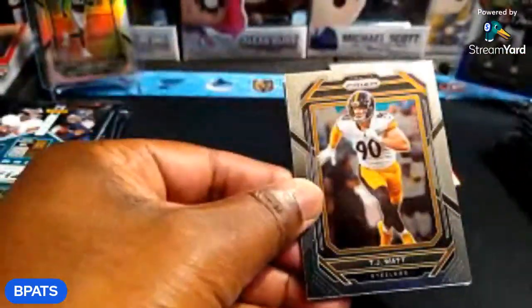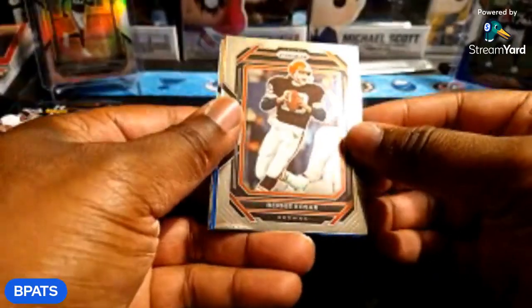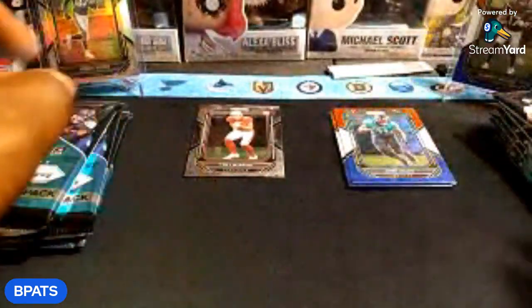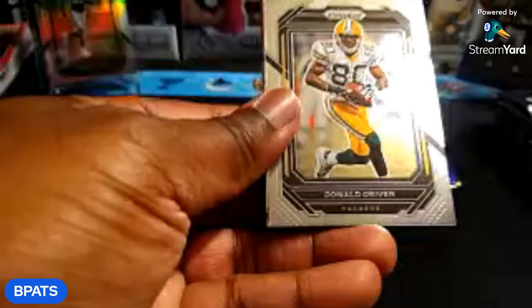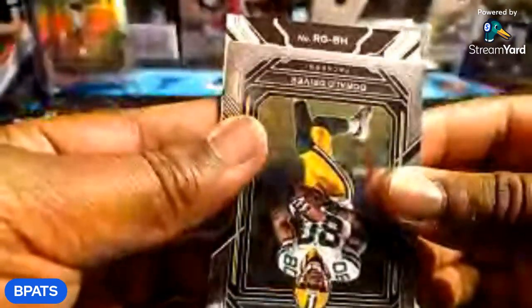I'll try not to make this video too long like the first one, so I'll sleeve stuff after the video. TJ Watt red white and blue, and a rookie of Trey McBride — nice. Josh Allen, okay. This pack feels thicker — oh, we got a mem card, nice! Jameis Winston, Donald Driver red white and blue, Damian Pierce — that's a good one, nice. And backwards upside down — is it a rookie?